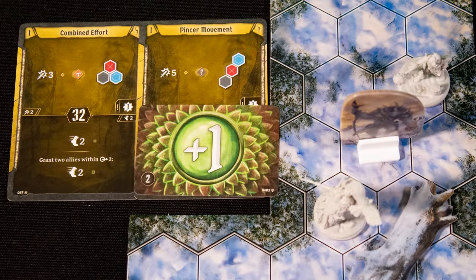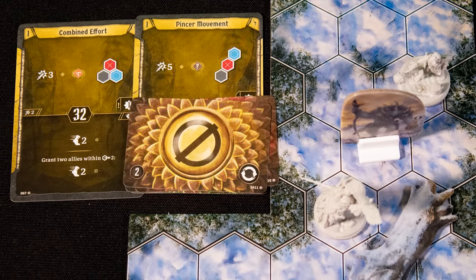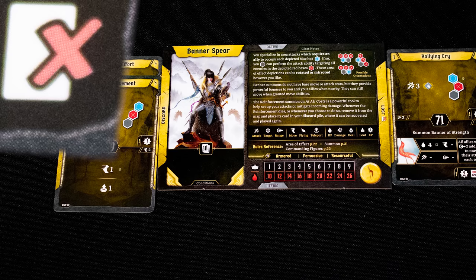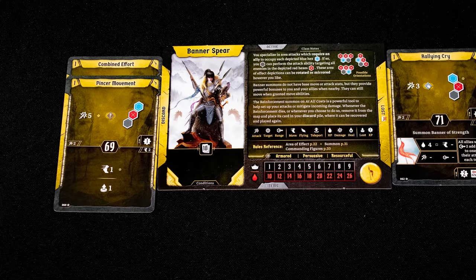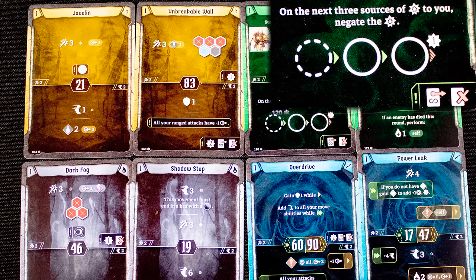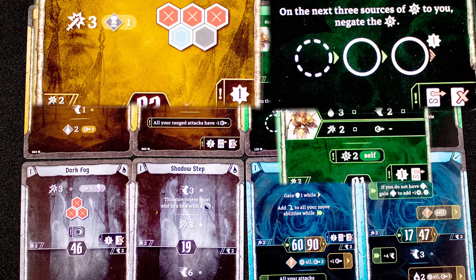We attack for five base damage. You then turn over cards from your attack modifier deck and apply the results — these can be positives, negatives, or even misses. Used cards go in the discard pile, unless they have this icon, in which case they go in your lost pile.